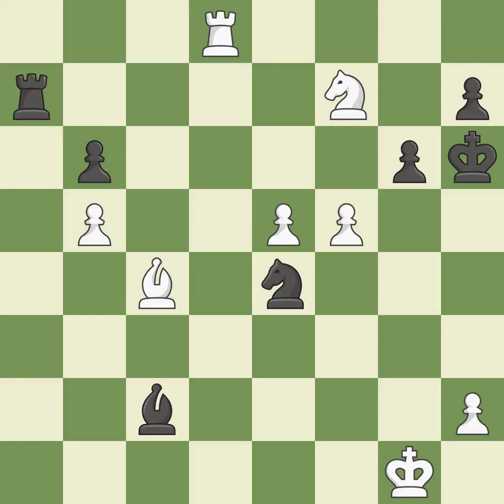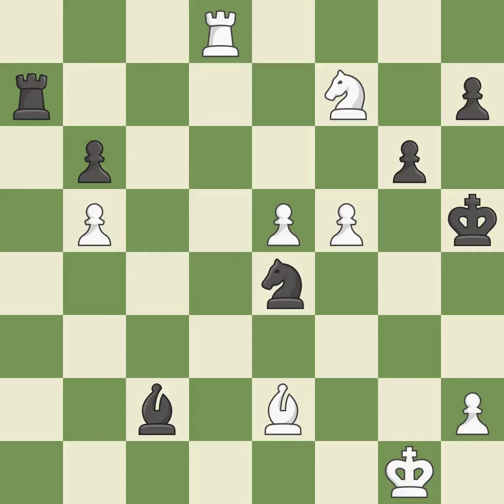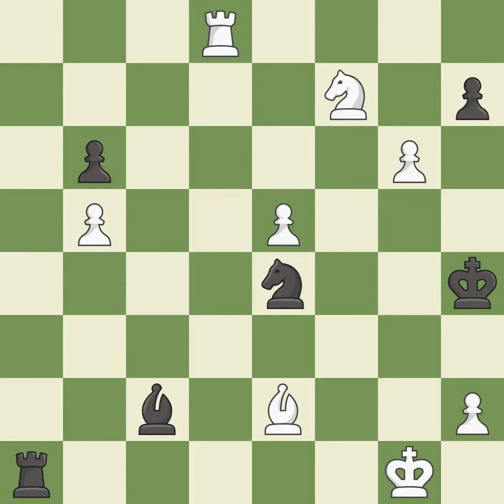This moves away from the knight. This avoids the bishop's check — it's compelled. This defends the attacked knight. This is the start of the end game and white is winning. Among the best actions.